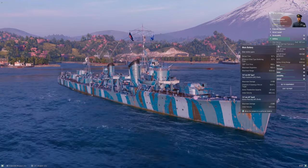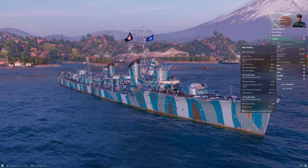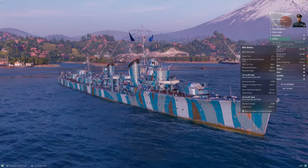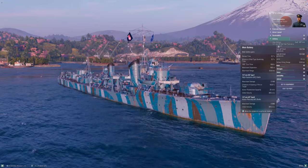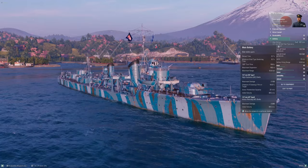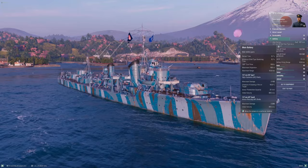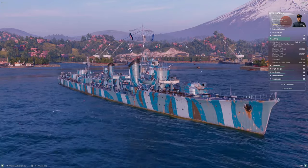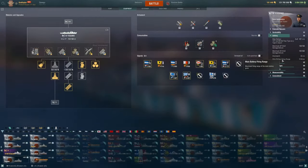The other big change is range. A fully buffed Kagero could get main battery range out to around 9.4-9.6 kilometers, and even then it was debatable whether to take it. Yugumo can push her main battery out to 12 kilometers. Her base range is around 11 kilometers, which is unfortunately as short as you can get it.